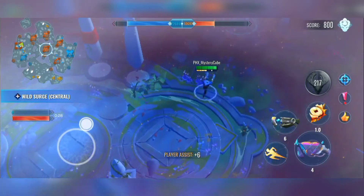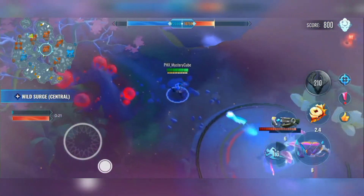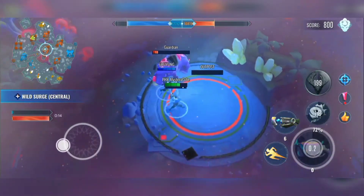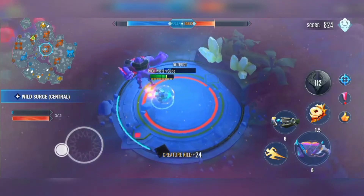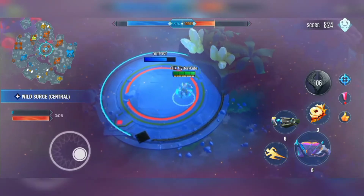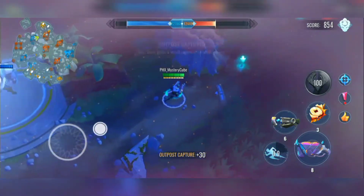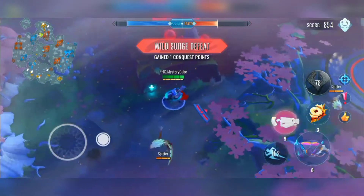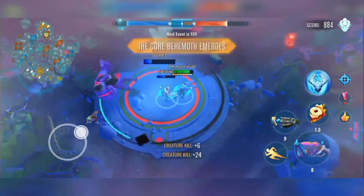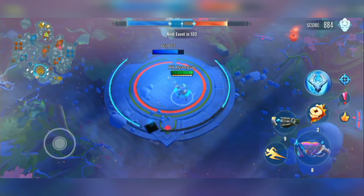We killed that guy, but I'm afraid we'll have to lose the Wild Surge. Wild Surge only gives around 2K points and the Overseer gives 5K, so it's pretty worth it. Looks like someone is primaling in the Wild Surge outpost, but the enemy also primal'd so I don't think we'll be able to get it — yep, Wild Surge defeat. But it's okay to lose a fight to win the war — I think that's how the saying goes, or maybe it was 'battle' — I don't know.